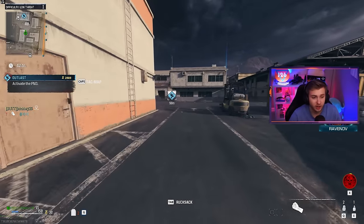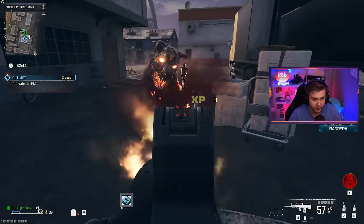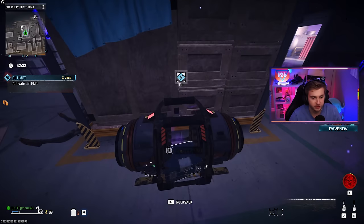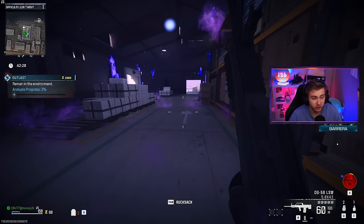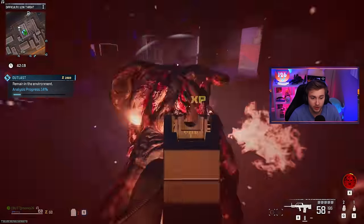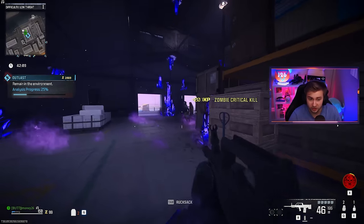If you don't know about the Outlast contract, it's kind of like a holdout from Outbreak in Cold War, where there's just one area. It basically picks an area like this, fills it with all the Aether Crystals, and you have to start it up. Once started, you can see the Analyst Process on the left — when it gets to 100, you've completed the contract. But we don't want to complete it; the whole point is you can get unlimited zombie spawns as long as you don't finish the contract.